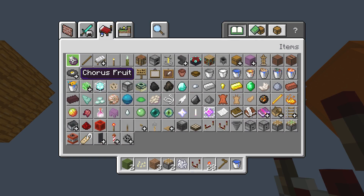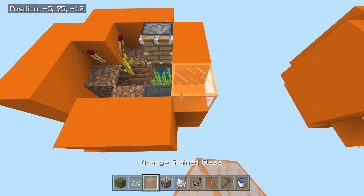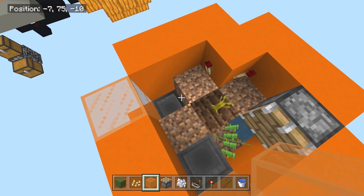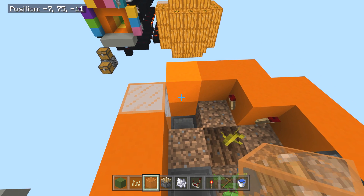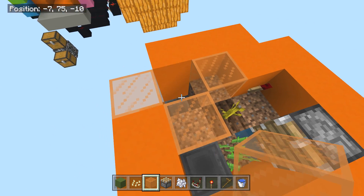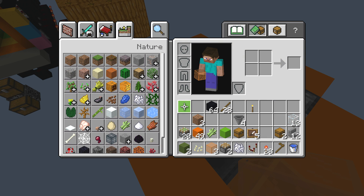This is maybe the most difficult part of the whole build — getting the chickens in here is guaranteed to be a pain. Have your last piston ready and prepared. We're gonna seal this off with glass here, and these walls are gonna be glass as well. The chickens go in here and then you cover with a piston. On survival, I'd recommend taking this torch out and luring them up with seeds, then dropping them down the hole.